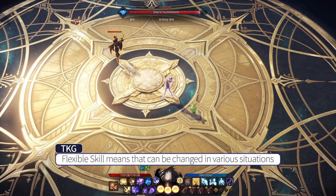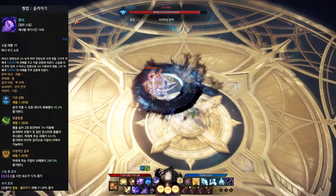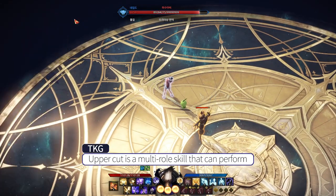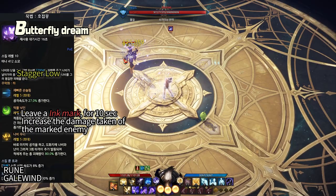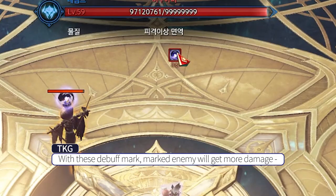Flexible skills are skills that can be changed in various situations. The first flexible skill is Ollichigi, Uppercut. Uppercut is a multi-role skill that can perform stagger, weak point, counter, and identity gains. Next is Hojummo, Butterfly Green — with its debuff mark, marked enemies will take more damage until it's gone.